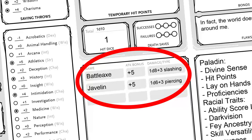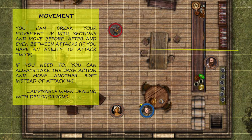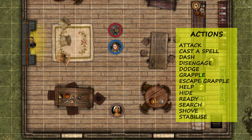On your character sheet, you can see here you have a battleaxe and some javelins. You could throw a javelin from here, but what you really want to do is cut his head off, so you'll need to get much closer. We have a movement of 30 foot, which is shown on your character sheet here. So your paladin charges forward 20 foot to get right up in his face.